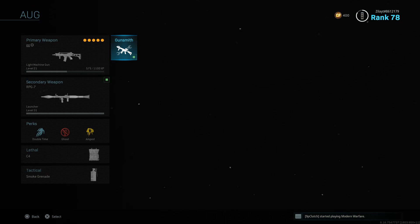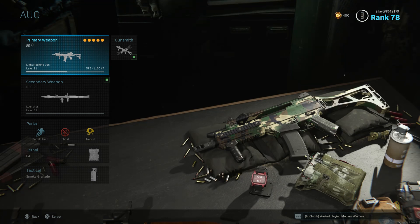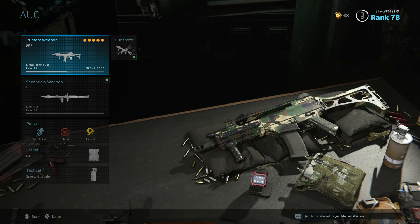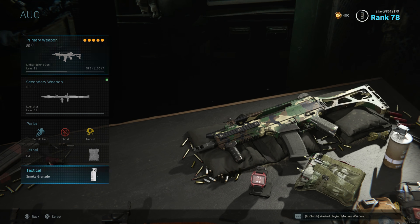Basically any DLC weapon that comes out or anything like that, you'll be able to use all the attachments right away for that gun — you don't have to go rank it up or anything like that. I'll show you guys in Warzone, we'll grab a crate real quick and then show you that this actually does work. See you then.